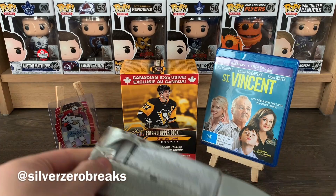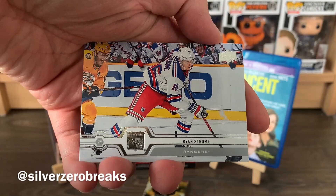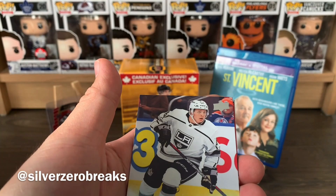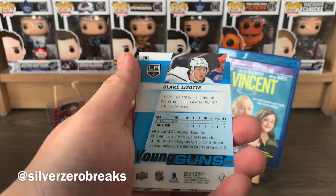Two more packs - I have a feeling I'll have to buy a lot more Series One products to get Jack. We got Ryan Strome, Drew Doughty, Christian Fischer, and a young guns of Blake Lazotte - so we got three young guns in this box! I did beat the odds - there's only nine packs in here - Blake Lazotte young guns.